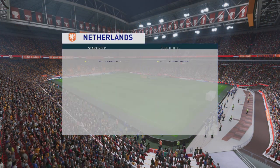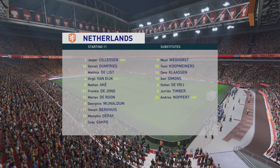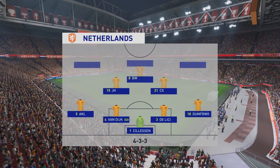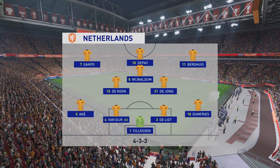Here's the starting eleven for the Netherlands. Jasper Sillersen is the goalkeeper. Virgil van Dijk plays with Matthijs de Ligt in central defence. Frenkie de Jong plays alongside Georginio Wijnaldum in central midfield. And leading the attack today is Memphis.